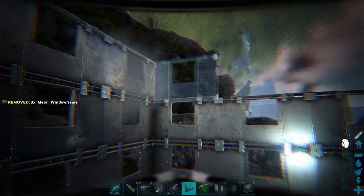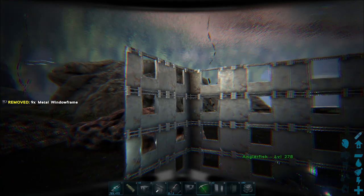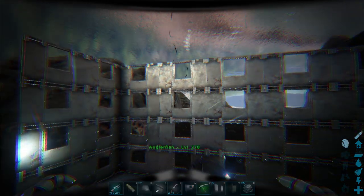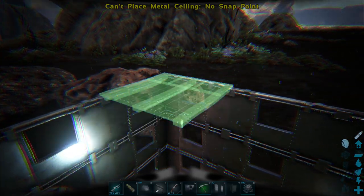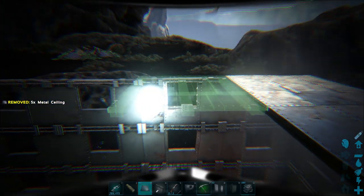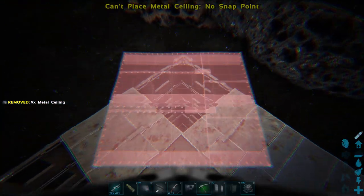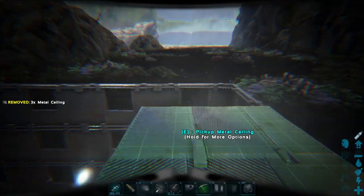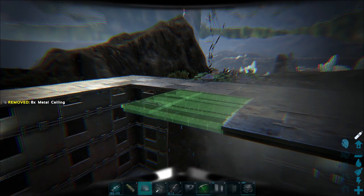I'm just going to finish off this last row of window frames and then close it off. You don't want gaps in this because the Electrophorus can actually get through fairly narrow gaps — that has to do with its hitbox, and it can squeeze through gaps that will amaze you given how big it is. So we're going to close off the ceiling and cover it all up.